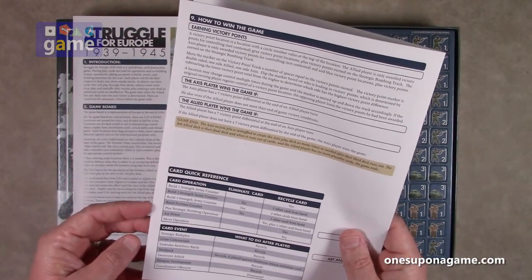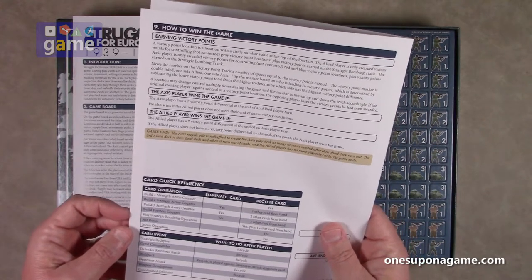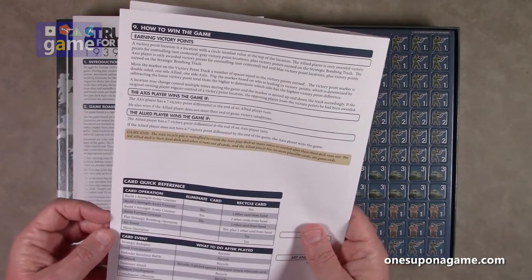The Axis player wins the game if the Axis player has a seven victory point differential at the end of an Allied player turn. The Allied player wins if the Allied player has a seven point victory differential at the end of the Axis player turn.